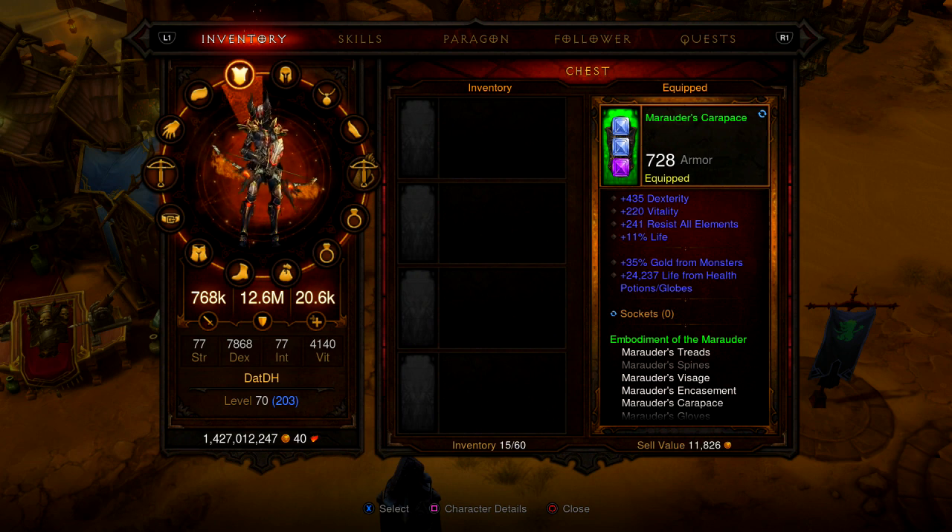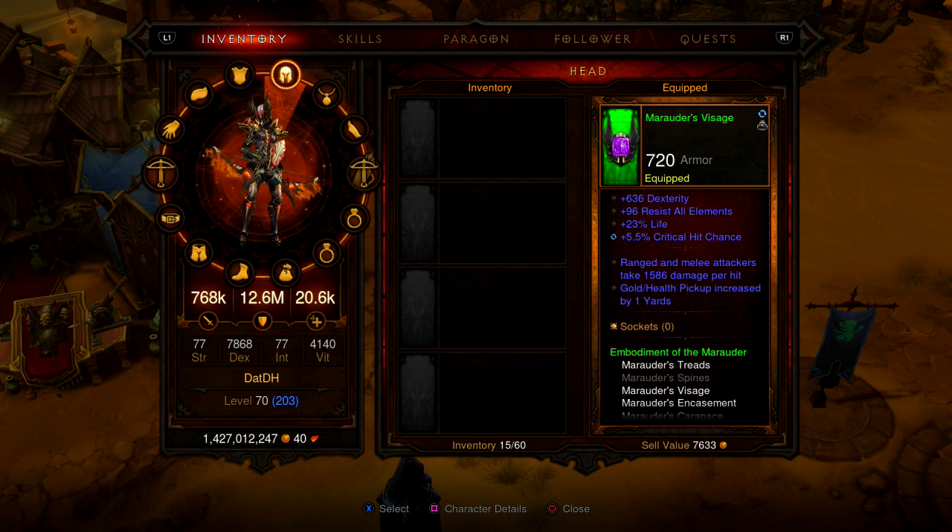The chest piece we have is a Marauder's chest piece — dex, vitality, all res, 11% life. I had to reroll sockets on it, which is fine by me. The helm was given to us by Skits — most of our gear is hand-me-downs from Skits, so I want to say thank you for that.